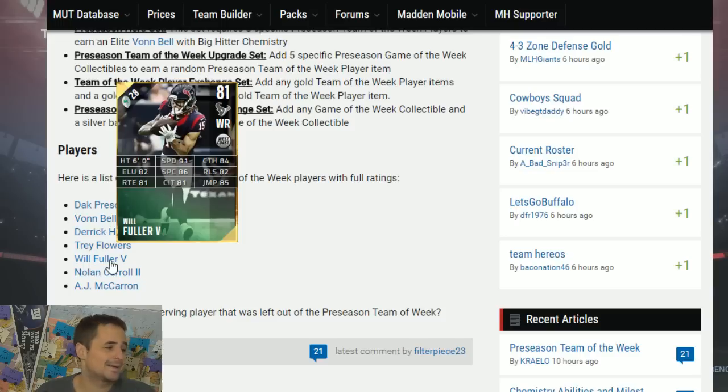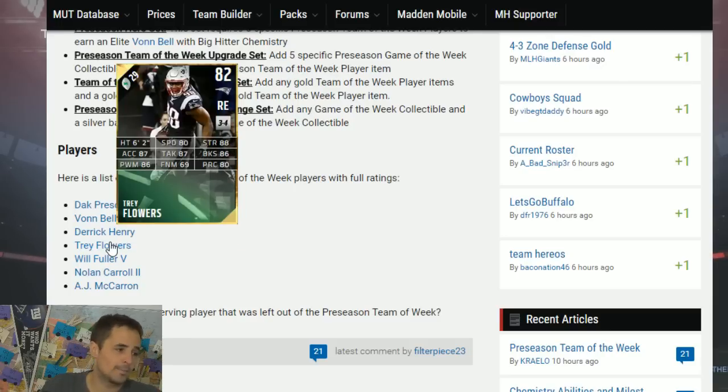Will Fuller I really like. I think that with good speed you can actually hit some over-the-top touchdowns this year. We saw Will Fuller last year — his rookie addition in the tournament make plays when he got added to MUT in salary cap. This item, I believe, will beat you deep over the top. I'll probably try one in my lineup, or at least a player with 91 speed, and he should be pretty inexpensive.